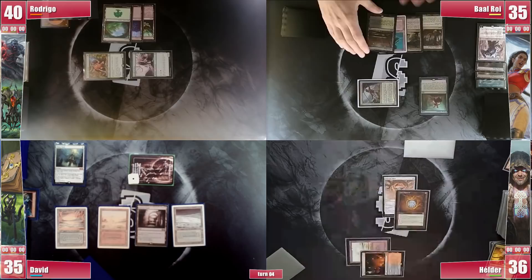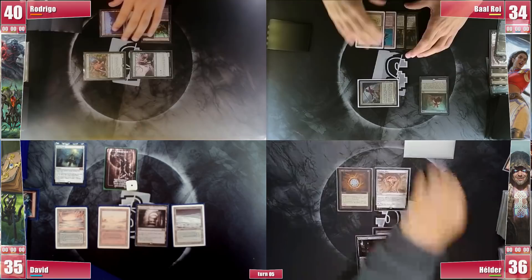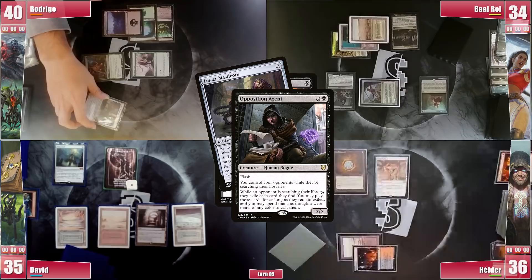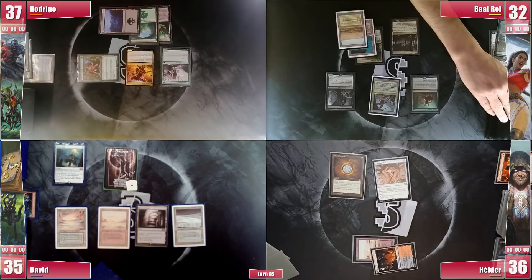Elder draws but is still hurt and forced to pass. David draws and wants mostly to sandbag at the moment, so he passes. On his end step, Rodrigo casts the Entomb he exiled from Elder's deck. However, Baal responds with an Opposition Agent, getting to search Rodrigo's deck and exile something. Upon a closer look at his deck, he exiles the Lesser Masticore, leaving Rodrigo's deck only capable of winning through Thrain of Smog. With his plans foiled, Rodrigo gets to his turn, probes graveyards, and goes for the Reanimate on Elder's Mayhem Devil. He then attacks Baal with Outh because of the Sylvan Library and passes. Baal draws and pays 8 to keep 2 extra cards from the Library.